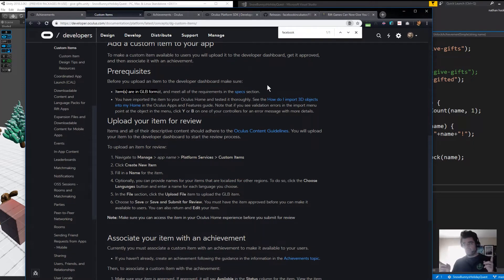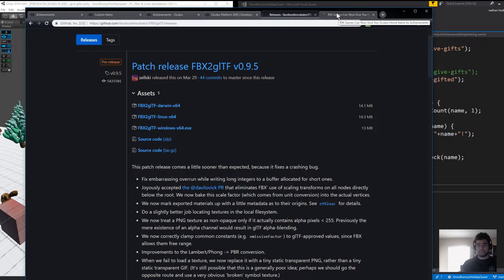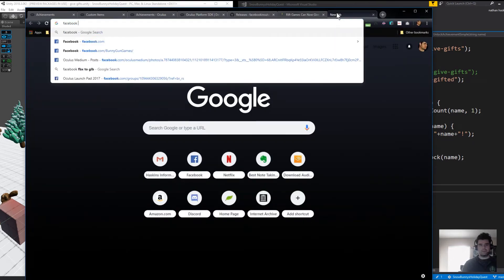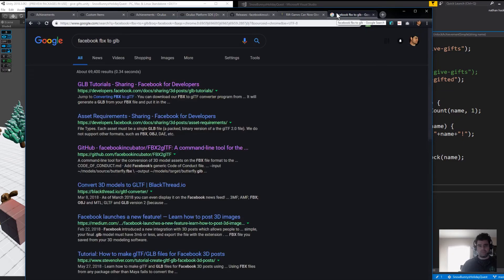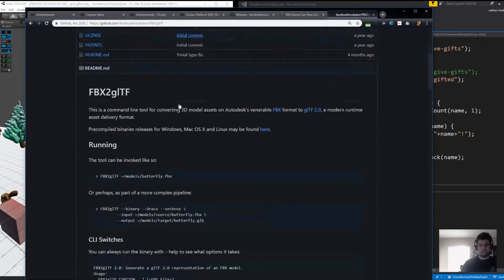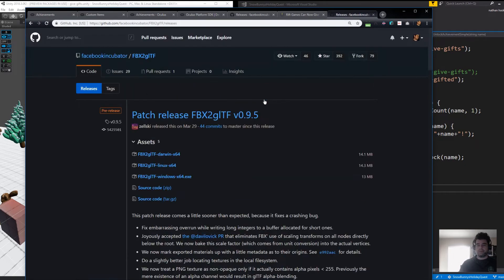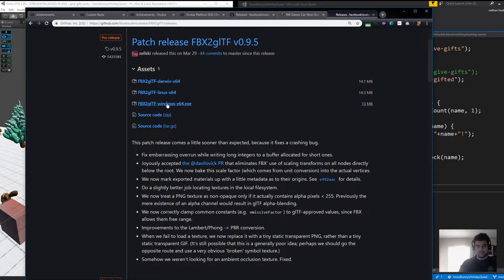The trick is getting your data into that format, so we're going to show two approaches. Approach number one is if you already have an FBX file that contains your achievement object — there's a command line tool to convert that file into a GLB file. The trick is finding Facebook's tool that they wrote. I'm going to search for 'Facebook FBX to GLB' and it'll take me to GitHub. Under the documentation, we're looking for the download — the pre-compiled binary file for Windows. Step one is grab that file.